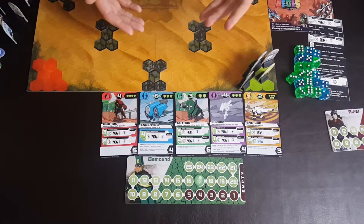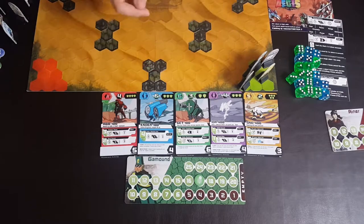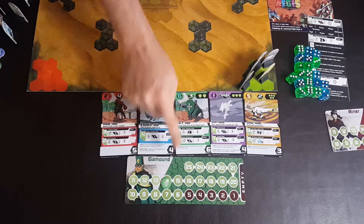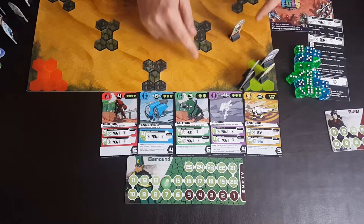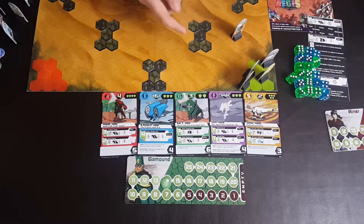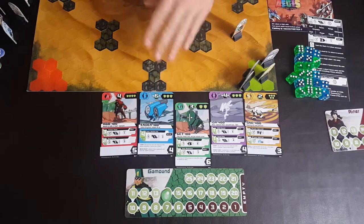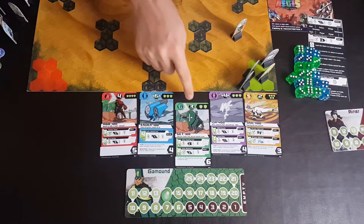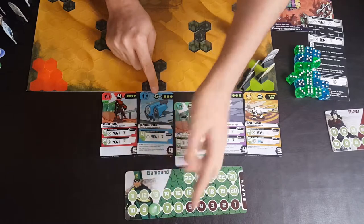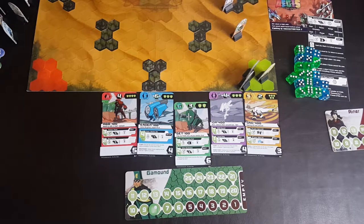Every single robot has a movement counter. Whenever you do anything — a movement or an action — you simply choose energy and subtract it. For example, subtract one, two, three and move this green guy three spaces on the hex board. You can move in pretty much any direction. Once done, you can tap the unit or move it to the side to indicate it's been used. A unit with movement six would subtract six and move six spaces.